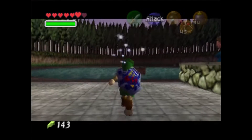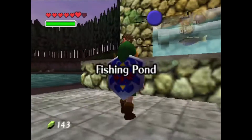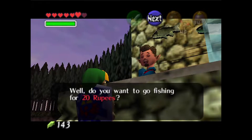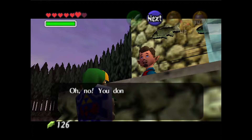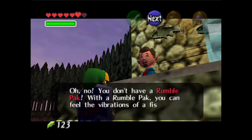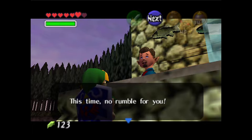However it will cost money — fortunately you have plenty of money thanks to the frogs. You want to go fishing for 20 rupees. Oh no, you don't have a rumble pack. With a rumble pack you can feel the vibrations of a fish on your hook. This time no rumble for you. Okay, listen up.